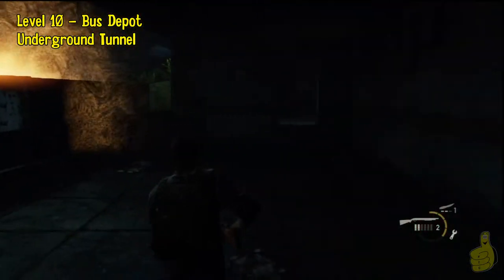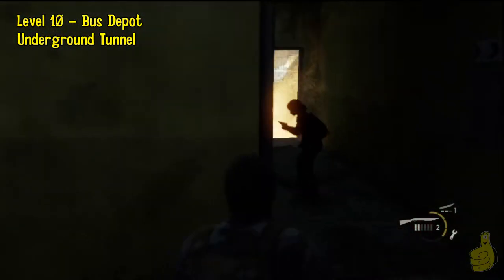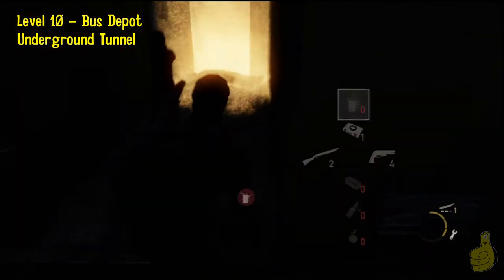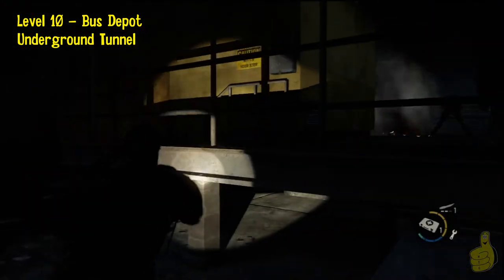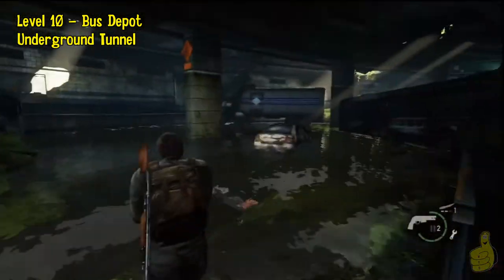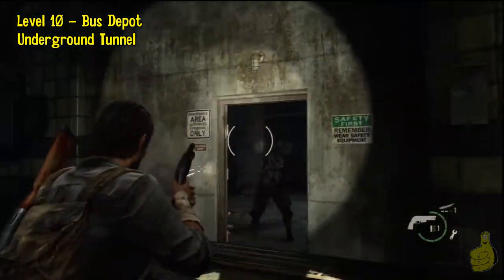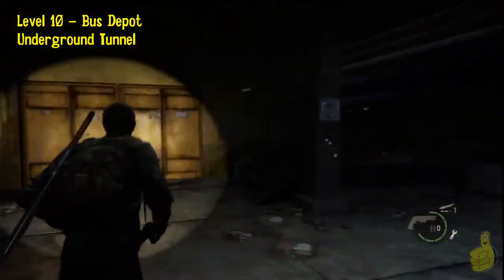Chances are you're not going to get all of those guys with one or two Molotovs. If you didn't, we found it's very helpful to run around in circles. You don't want to take on more than one or two guys at a time. Try to weed out all of the runners and then fight the bloaters separately — but it's hard because those bloaters are throwing those big spore bombs at you. Watch out for those, and use all your firepower to take them down.